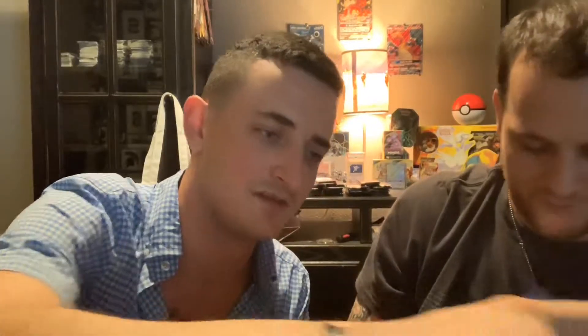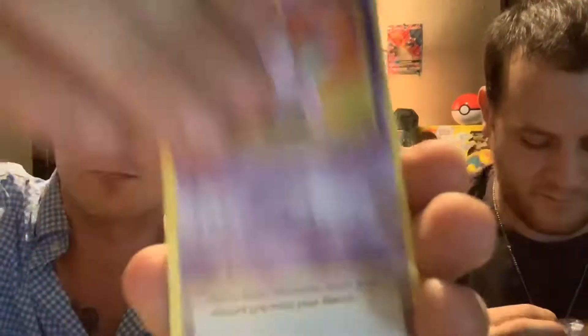Before we get into the last couple of packs, we're gonna open up these X and Y packs. I'm gonna start with Evolutions — hoping for that Mega Charizard. There we go, we got the game arena insert.